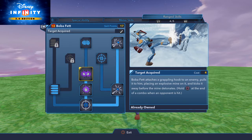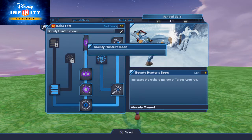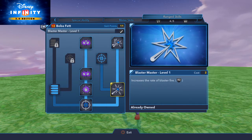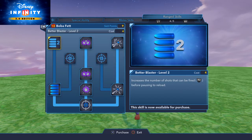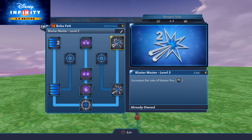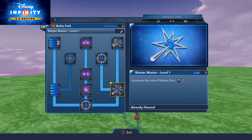Whoa, that is awesome! Let's upgrade that - oh, I already have that. This one increases the recharging rate. If you want to get a better blaster for a blaster-oriented character, let's get his ranged attack upgrade.